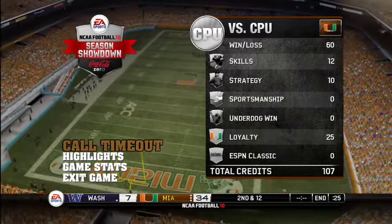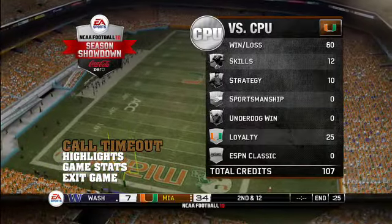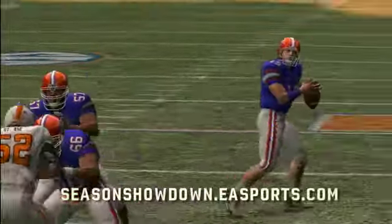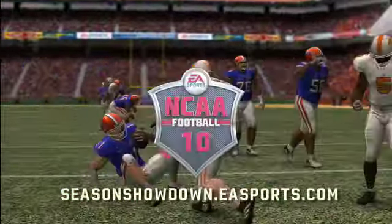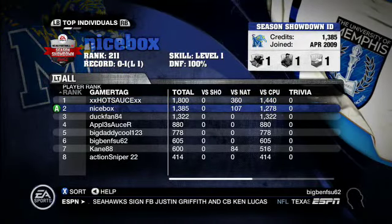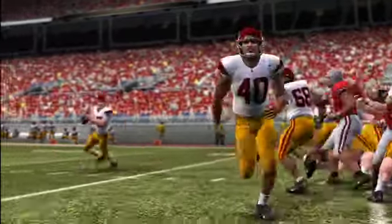Credits earned by playing games will be tracked in three separate categories based on your opponent. To compete in the additional two scoring categories, you'll need to head online to seasonshowdown.easports.com. At the end of the regular season, we'll let the top 32 schools battle it out in a single elimination tournament to crown the Coke Zero Season Showdown champion.